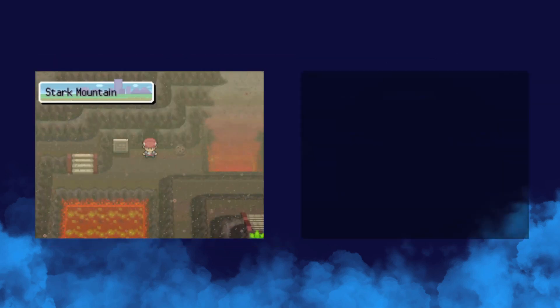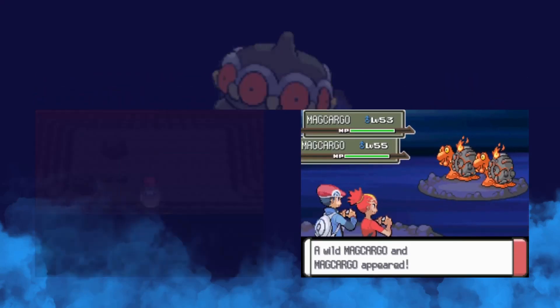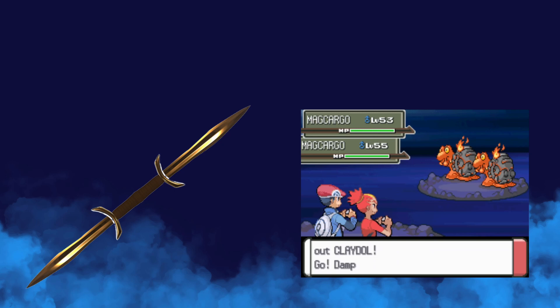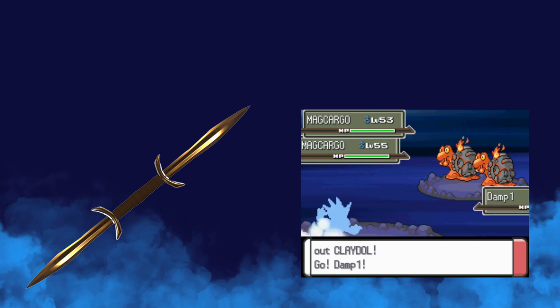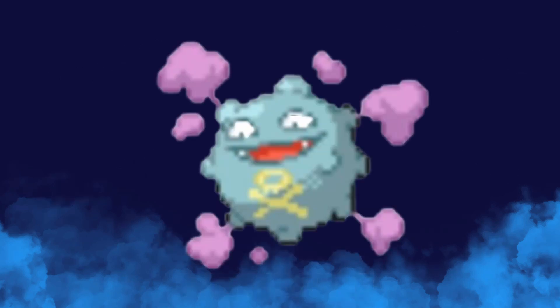In Stark Mountain you are able to have double encounters thanks to Buck, who is in possession of a Claydol. Double encounters are a double-edged sword — you're going to do very quick encounters, but you will also be exposed to some dangers. And this area is plenty of them. In fact, almost every Pokémon knows a move that can potentially make you fail a shiny. But in this video I want to focus on the worst one of them: Koffing.